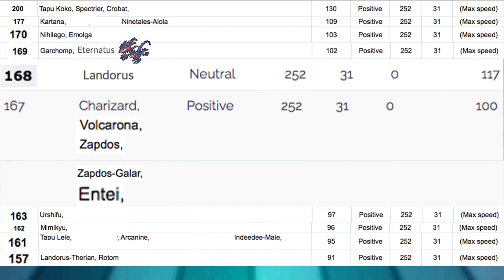We're also outspeeding the base 100 Speed Tier, which is a very populated speed tier — Charizard, Volcarona, Zapdos, Zapdos-Galar, Entei, Salamence, Regigigas. And a lot of really good Pokemon in that 150 to 170 range: Urshifu, Mimikyu, Tapu Lele, Arcanine, Nidoking-Male, Landorus-Therian, Rotom. We are also on the same Speed Tier as Garchomp, so be careful there because it typically has Dragon moves — you'll be Speed tying, which is not great, but it happens.